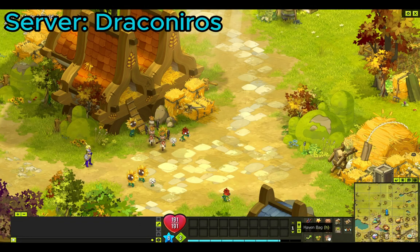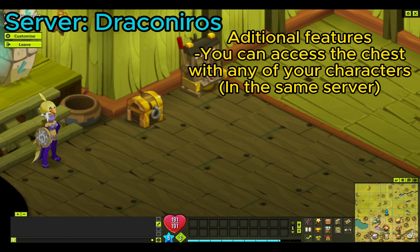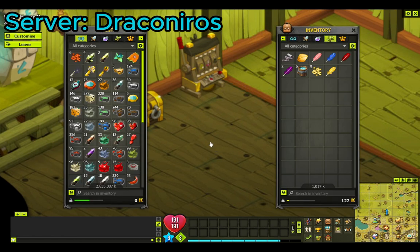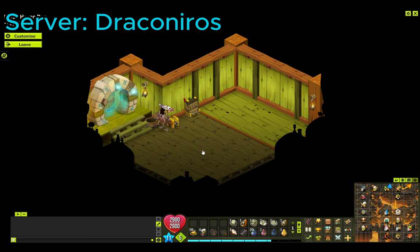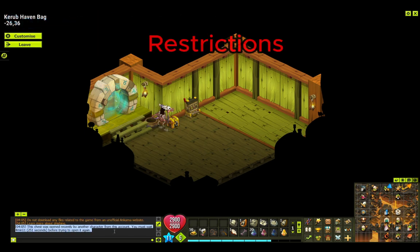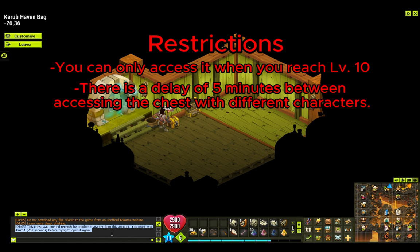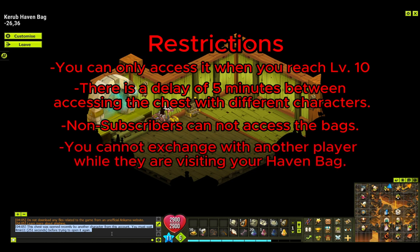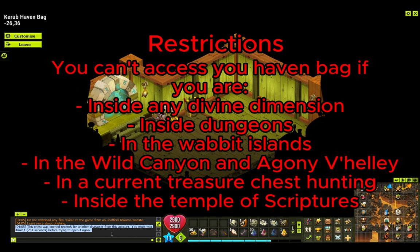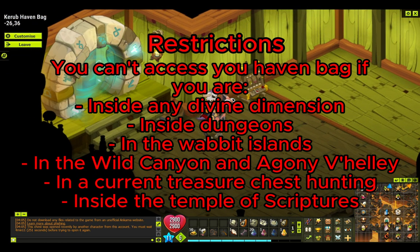Another cool thing: as you can see here I'm playing on server Draconuras. As you enter your Haven Bag, you can access a chest with any of your characters within the same server — that's important, within the same server. As you can see, this is my Sadida on Draconuras and I tried to open the box but it tells me I can't use it yet. That's because there are restrictions: you can only access it at level 10, there is a delay of 5 minutes between accessing the chest with different characters, non-subscribers cannot access the bags, and you can't exchange with another player while they're visiting your Haven Bag. You also can't access your Haven Bag in certain places.